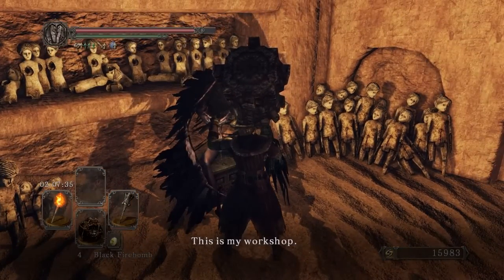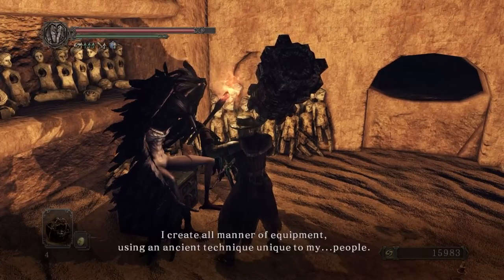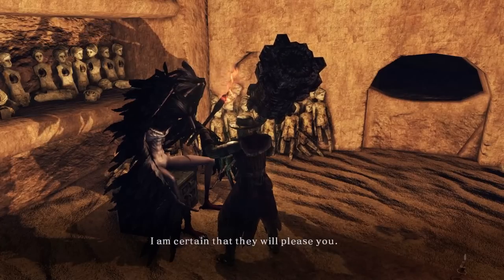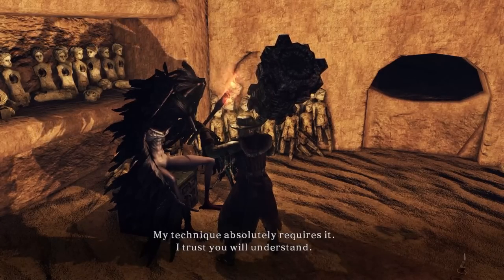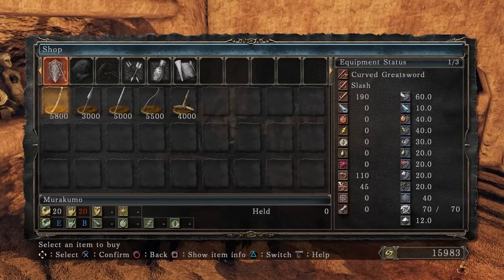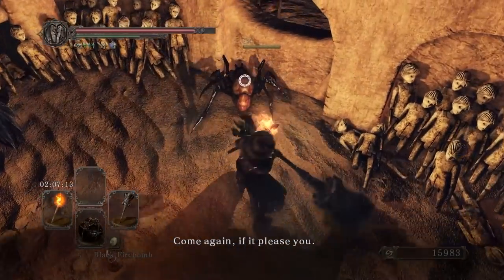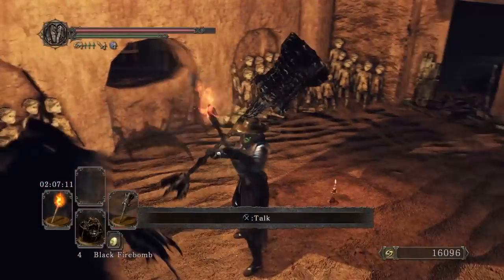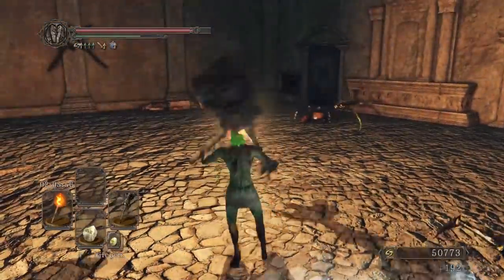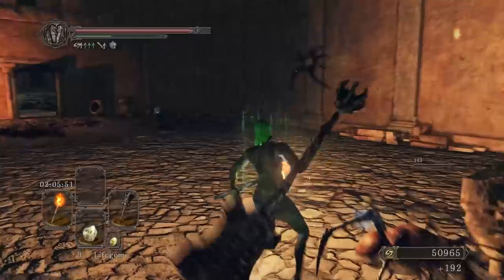Which is annoying because that's where Weaponsmith Ornifex has set up her shop. I guess she's a bird and birds eat spiders, but what the hell, FromSoft? There's at least a bonfire nearby for easy access, but there's a reason I rarely bother with boss weapons in this title — and that's because I am severely arachnophobic. I can't stand spiders. I respect they exist, I just don't want them near me, and the ones in this game make me very uncomfortable traversing the cove, especially if a spider sneaks up on me.